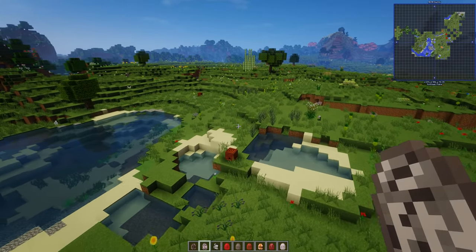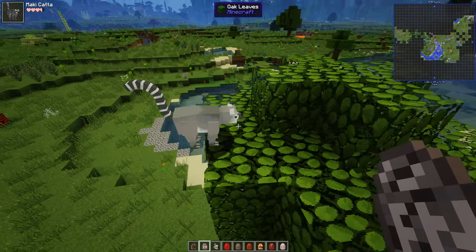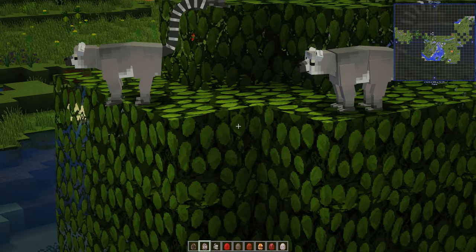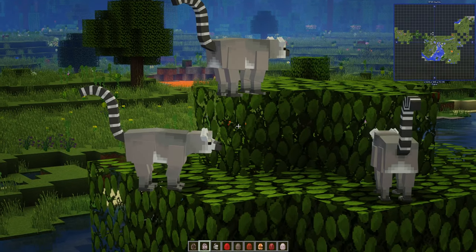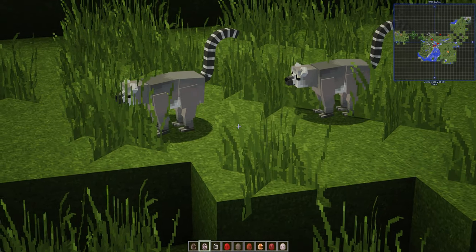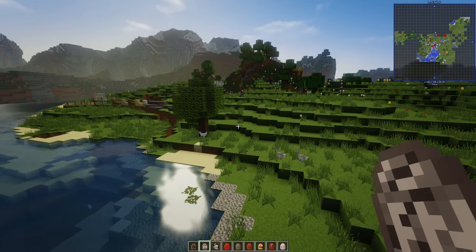Next up we have a ring-tailed lemur. We've seen these before in a different mod, so let's have a look at what this one looks like. Oh, that's pretty. Yes, they move! I like the ring-tailed lemurs. I like the fact that the colouration sort of moulds into the other colours rather than just a sharp colouration. Really nice. It's even got little toes on the feet, and the ears as well. They're very nice models, I must say. Nice inclusion into your Minecraft worlds.